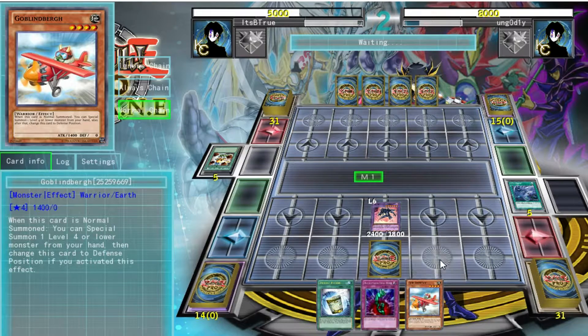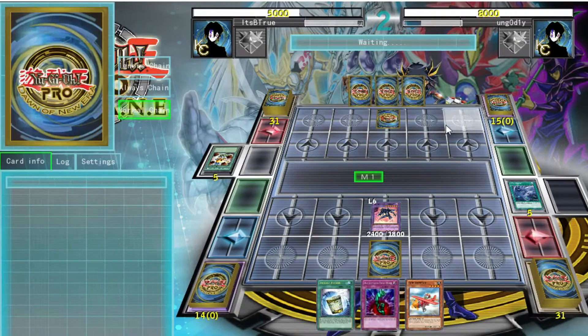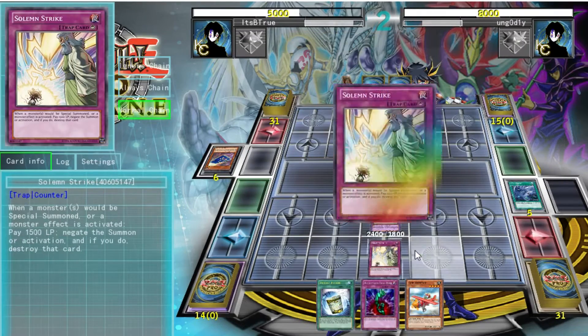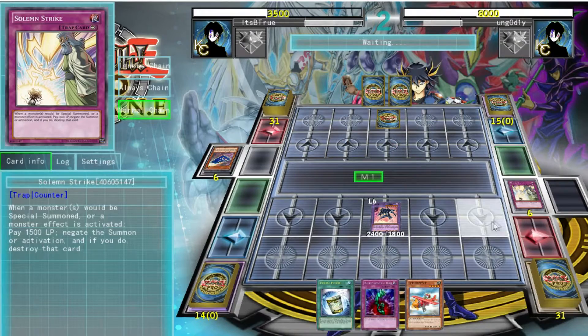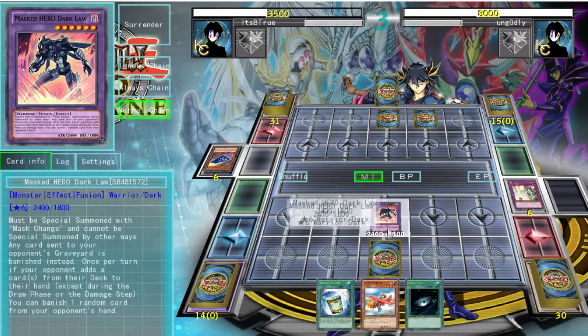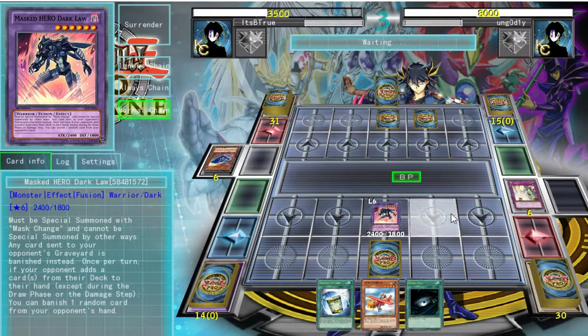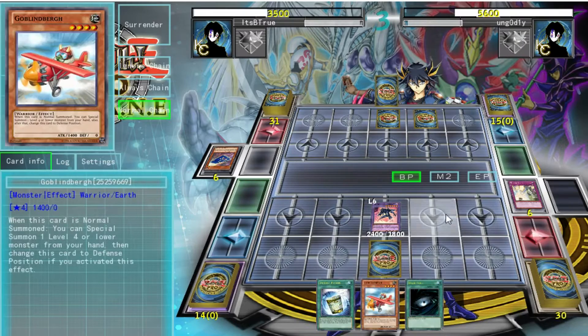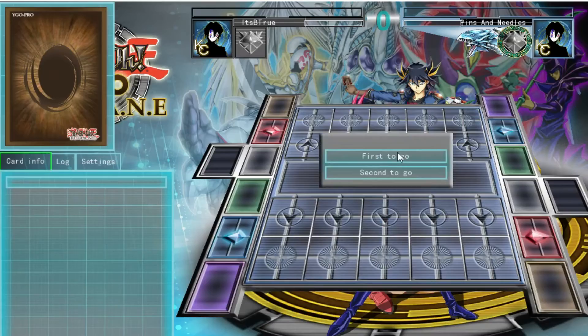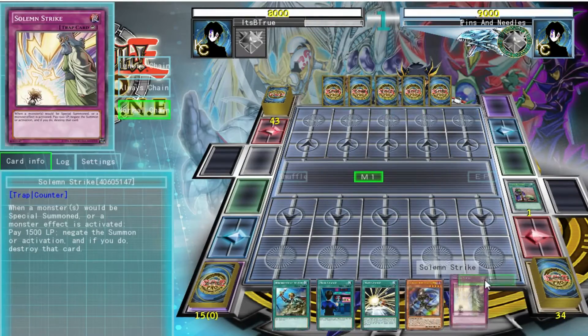Once you get Totally Awesome on the field as well as Number S39: Utopia the Lightning, once you have those three cards — Dark Law, Totally Awesome, and Utopia the Lightning — you've pretty much won the game. I also run Vanity's Emptiness so that when I get them on the field I can completely lock down my opponent to the point where they can't do anything about it.